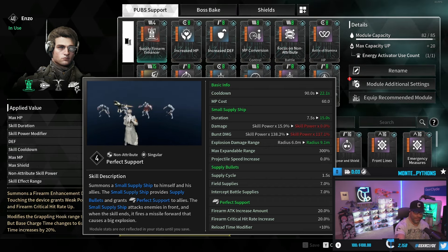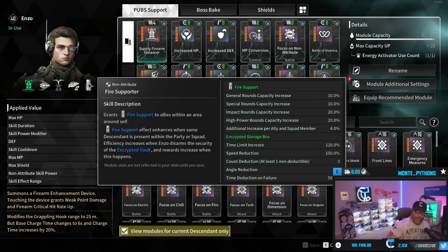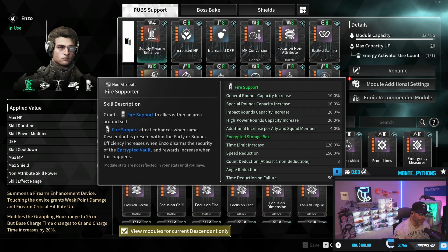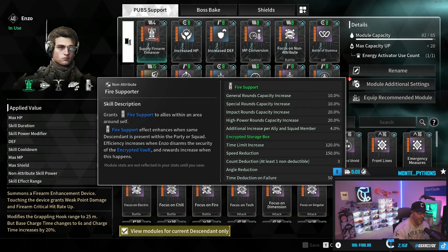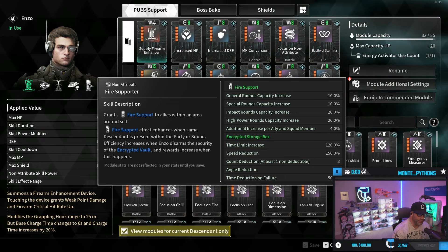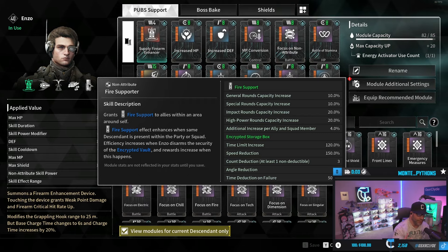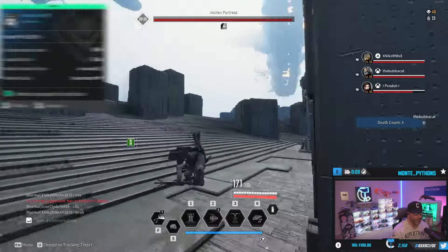This is great to activate when you're DPSing a boss or when you grapple a boss and knock them down. When opening those vaults, you get Fire Support - it enhances drops when you or your teammates are around you, and rewards increase when Enzo disarms the security systems of the encrypted vault, giving you more Kuiper. It's a really cool intrinsic perk about Enzo, so you'll be opening those vaults anyway to get those transcendent modules.